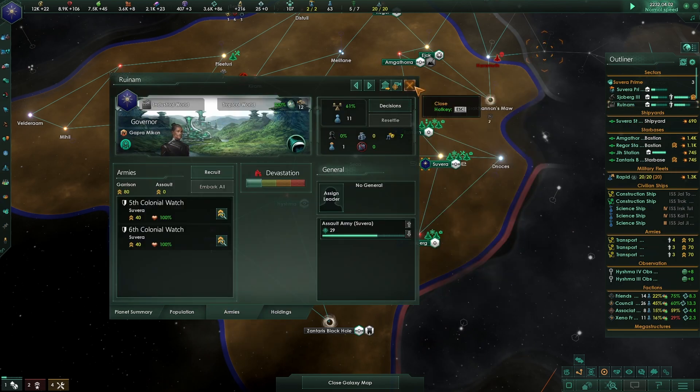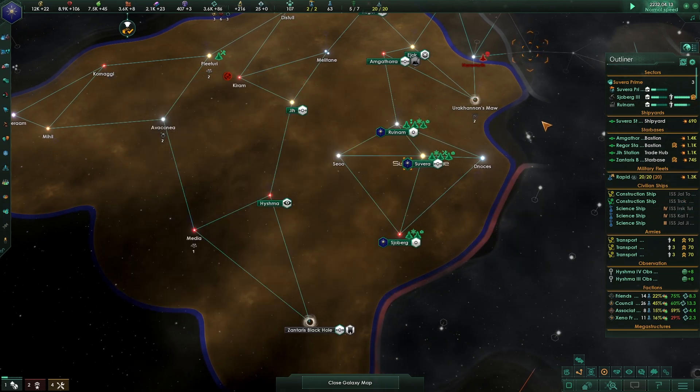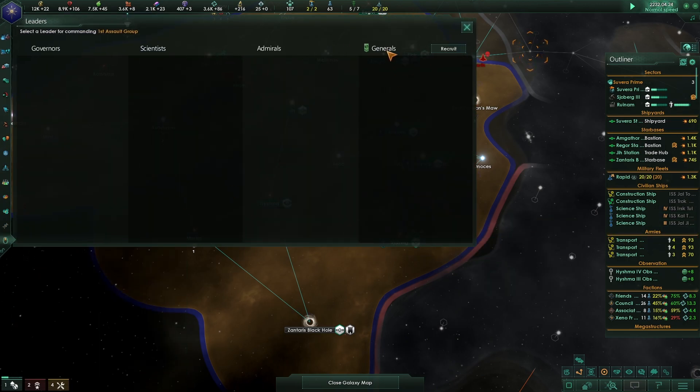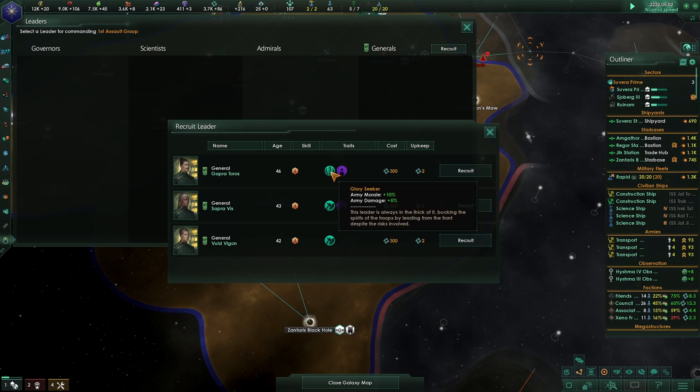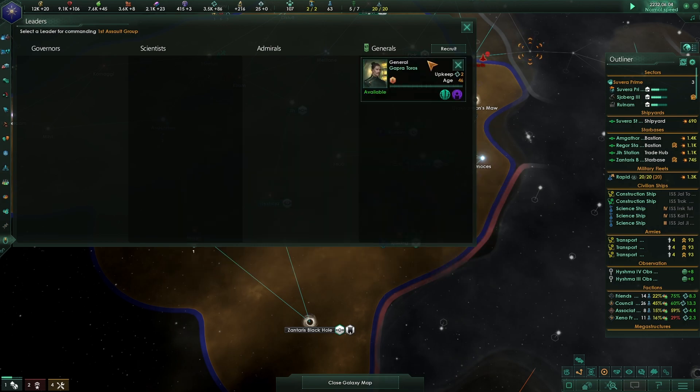We're almost done recruiting. Let's get ourselves a general - this will cost a little influence. He's got army morale and damage plus army morale and damage again - double bonuses! And this one has damage and collateral damage. I want that person. I'm liking the psychic thing so far.